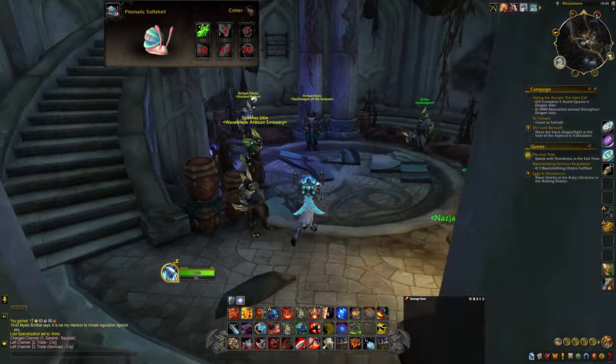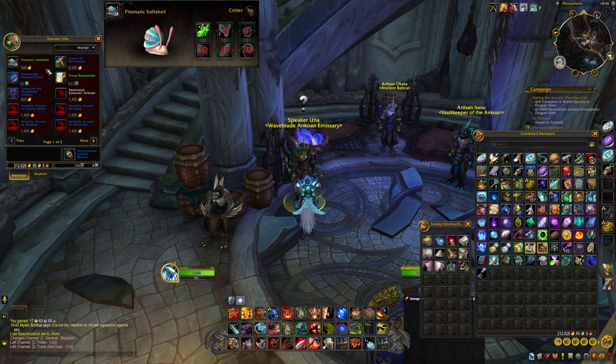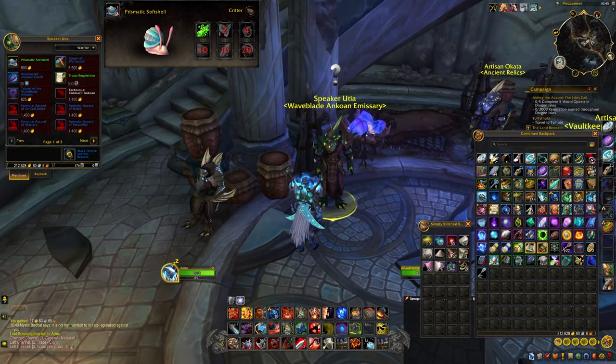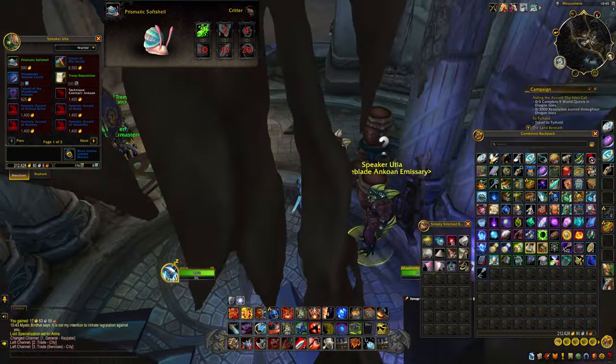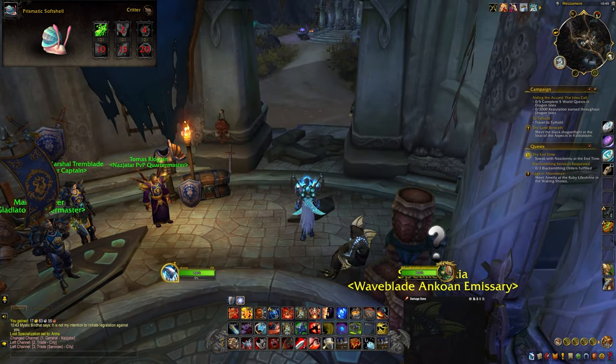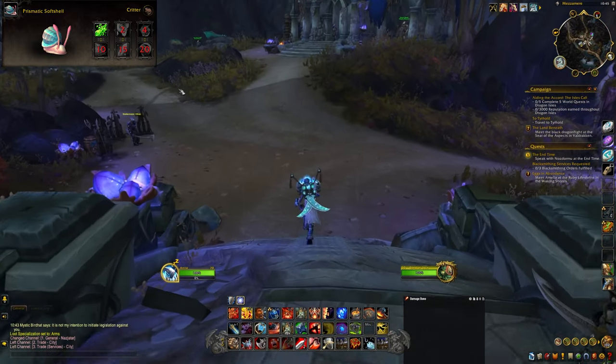The next snail is the prismatic soft shell, which can be found in Nazjatar, but it's locked behind friendly reputation with the alliance-specific faction in the zone, the Waveblade Ankoan. For horde players, the vendor sells the damp light slug instead. So if you're horde and have an alliance character, you can simply buy it from the vendor, or maybe you can get lucky and find it on the auction house.